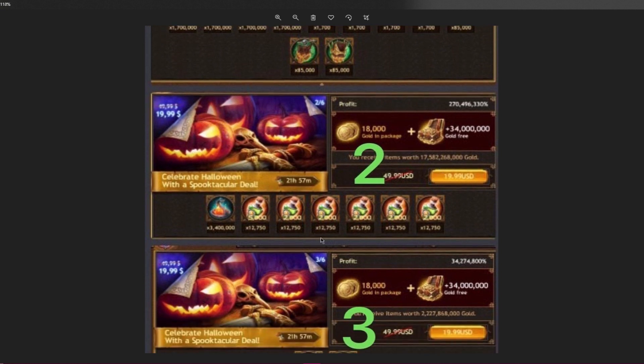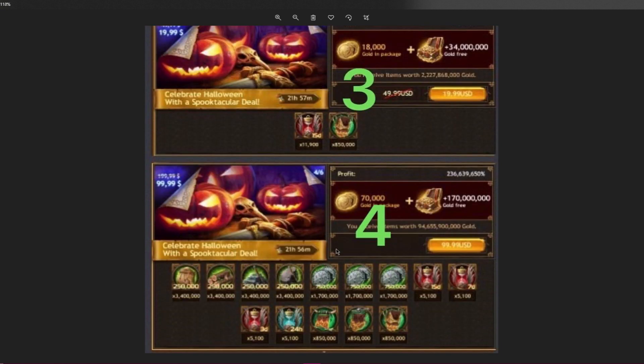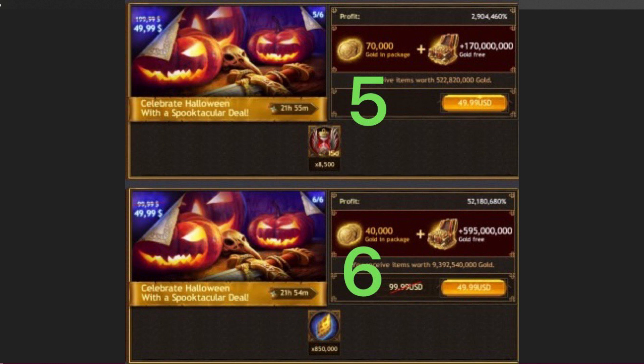After buying the first one, the second opens up with gold, Helheim fire, and a lot of heroes energy. The third one opens up into 15-day boosts, tasks, and some gold. The fourth one opens up to more resources with extra silver, some speed boosts, and a nice amount of gold — that one is a little bit more expensive.